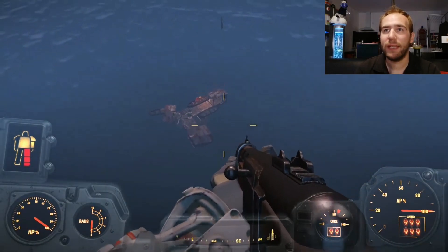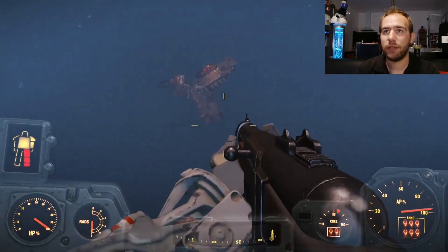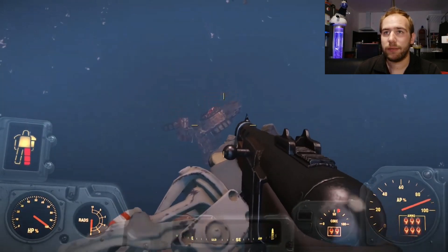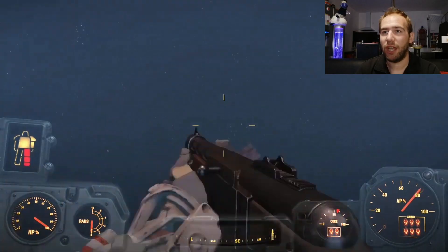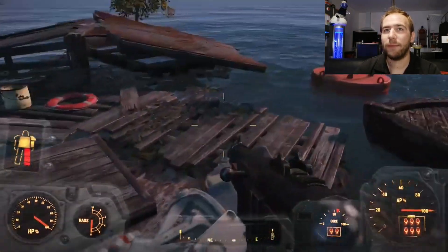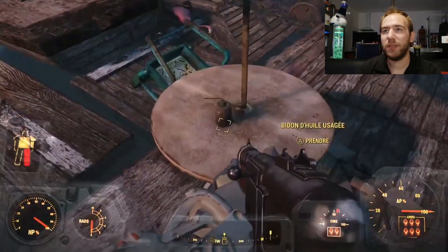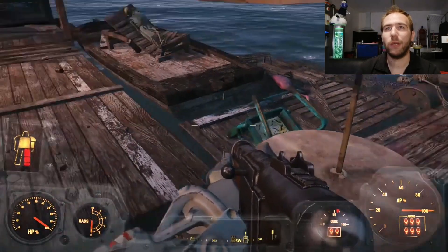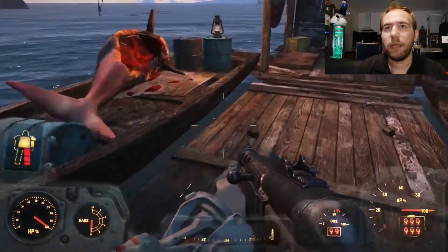Forcément, si je ne vais pas au bon endroit... On va aller sur cette petite embarcation. Pas dans l'eau ! Voilà. Maintenant qu'on est arrivé ici, le bidon d'huile usagée, ça m'intéresse, parce que les ressources pour construire sont quand même difficiles à trouver dans ce genre-là.